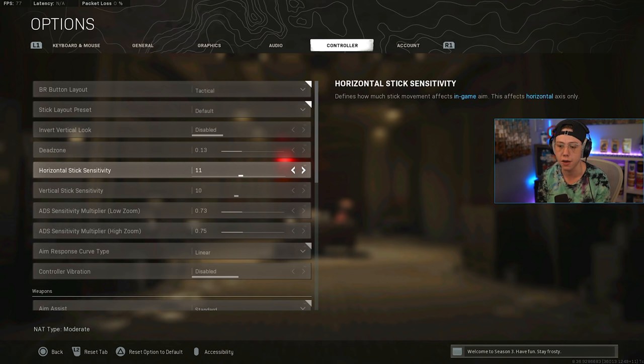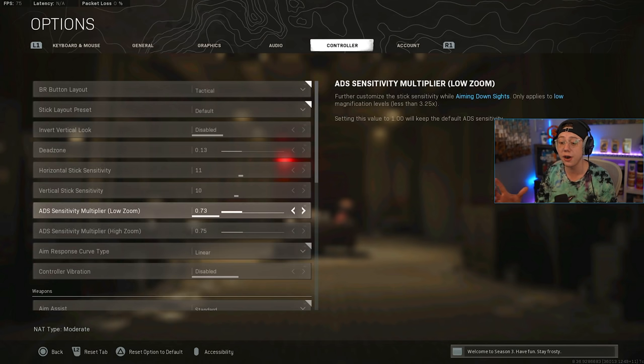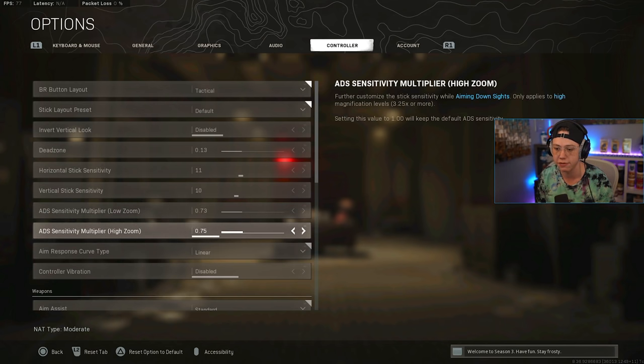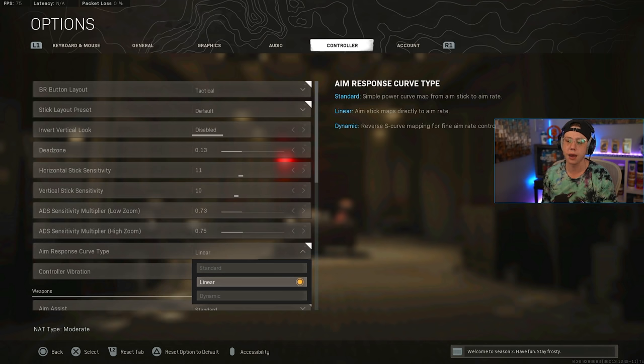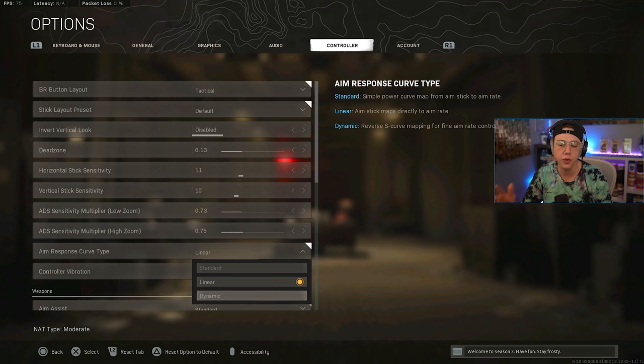Because I play at higher sensitivity, for ADS I use 0.73 and 0.75 to be more precise. For response curve, I stick to Linear because it's a one-to-one ratio — what you move on the thumbstick matches exactly what you see in game. Most pro players use Dynamic though, and I'd suggest trying both for a couple of days to see what your aim feels most consistent with. Both are better than Standard.